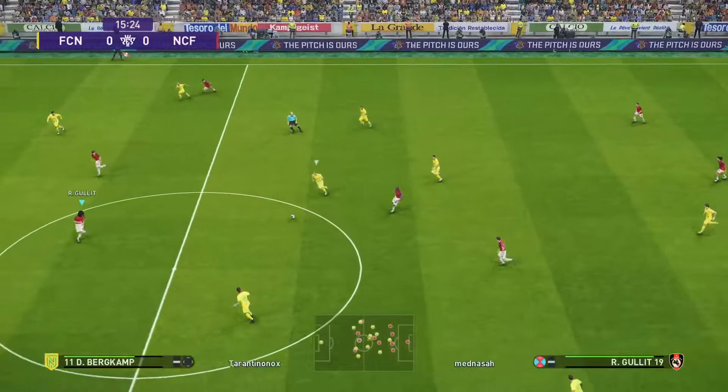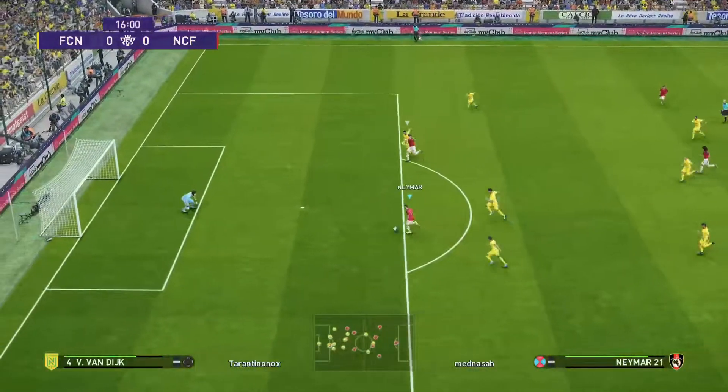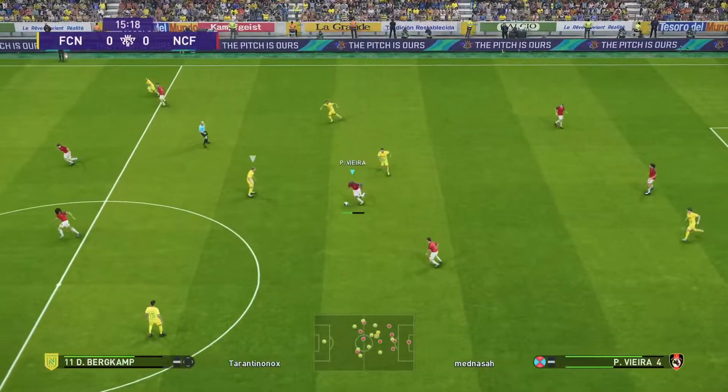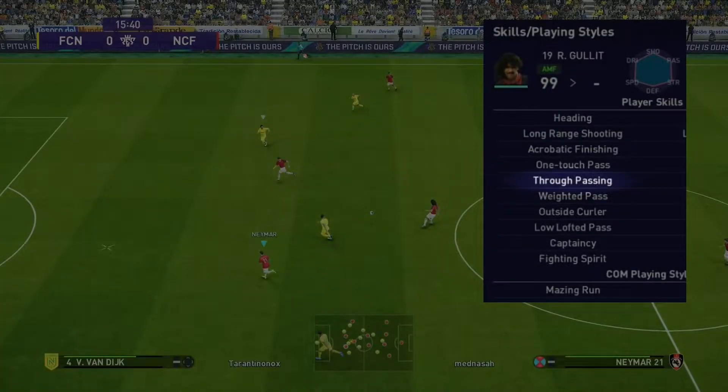Now I would like to use examples to show you why player skills are so important and in which situation they are used. Here the ball is captured and passed on to Hulid. He has to turn around and play a through ball in no time. In this scene, the player skill through passing is activated. Konami defines it as follows: increases the accuracy of a player's through balls.